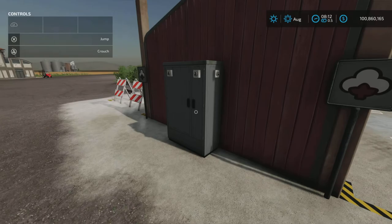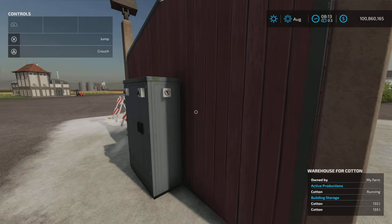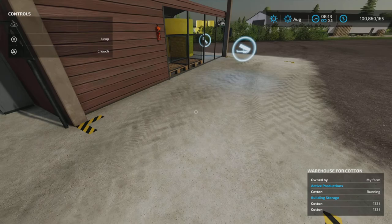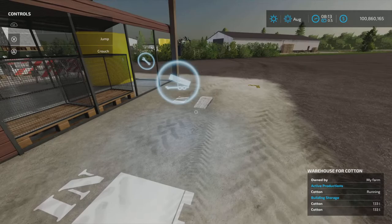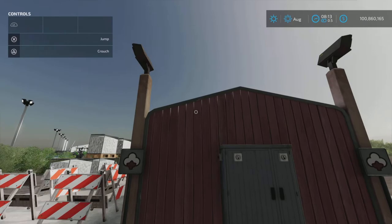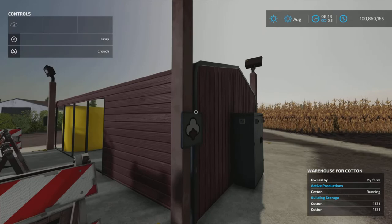The first switch is product signs — turn that off and the little sign goes away; turn it on and the sign comes back. The next one is trigger markers — those are the decals or markers on the ground. Warning stripes can be turned off too. And the lighting switch lets you toggle the lights manually on or off.